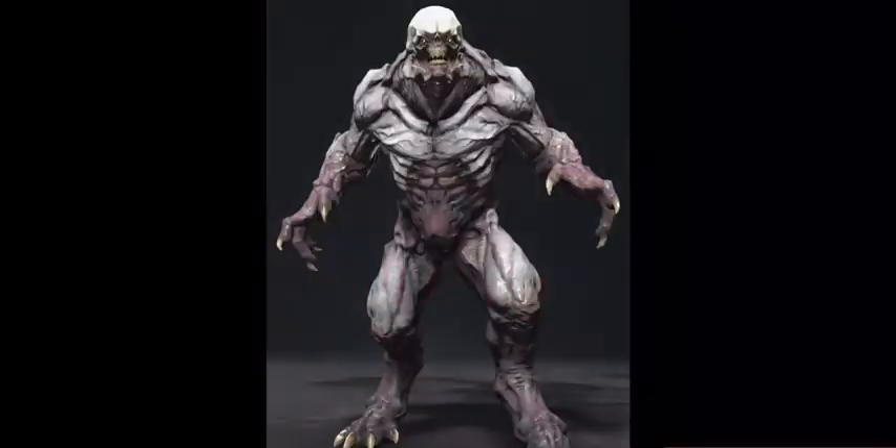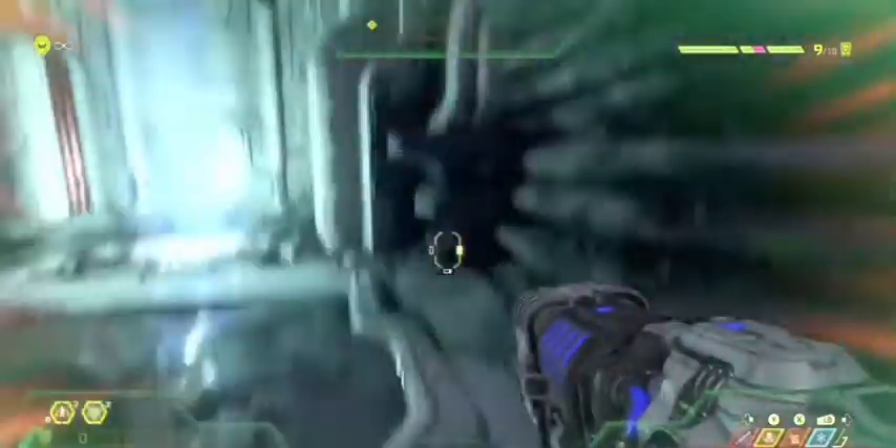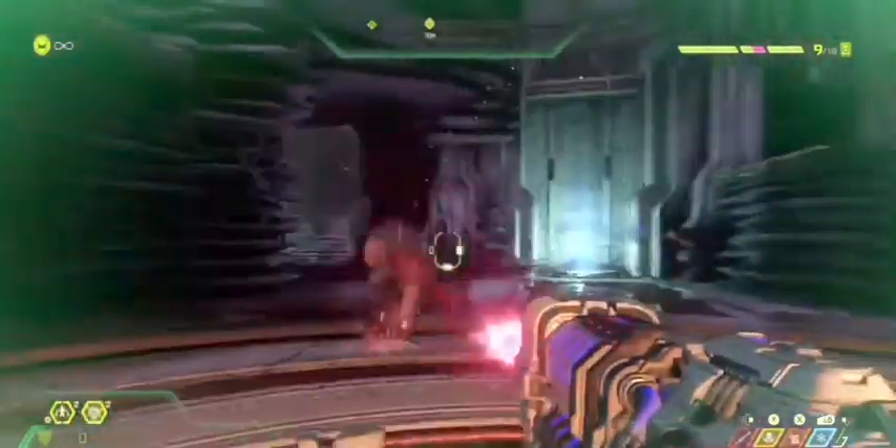Entering the arena next: the Hell Knight. Very similar in attack style to the Dread Knight, but without all the electricity and swords. This guy's very easy to take down. All you need is the laser rifle with the heat blast mod attached to it. Use the heat blast to interrupt his attack, no matter what attack he's doing. Boom — interrupted, he's done.